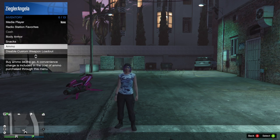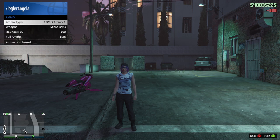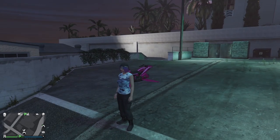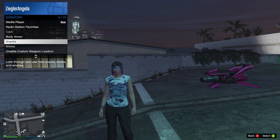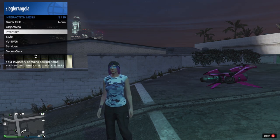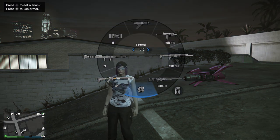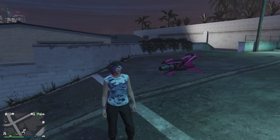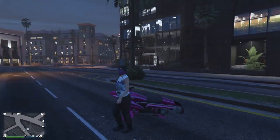There are also new improvements to the interaction menu. You can still select specific ammo to purchase, but now there's a one-click option to get full ammo for all owned weapons at once. Additionally, instead of going into your inventory to eat snacks, you can now hold down the weapon wheel and an option to eat your snack appears in the top left — no animation, instant health restore, and you can spam it. Just like that, we're back to full health.